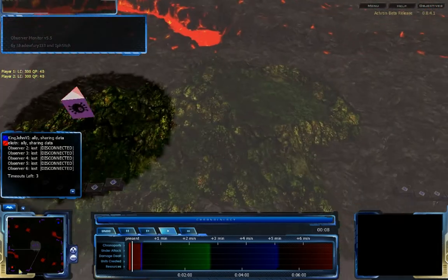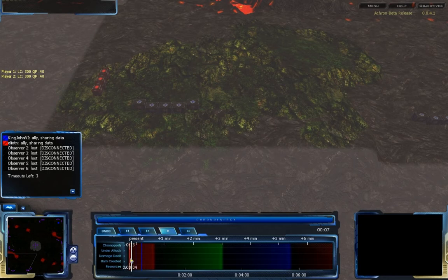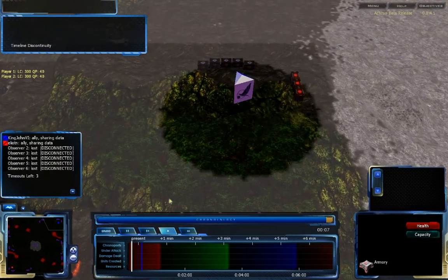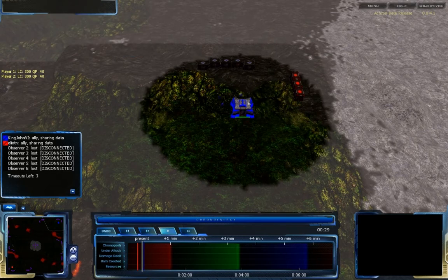King John the Sixth is in the top right corner and Elliot N is in the bottom left corner. At this point King John the Sixth has gone further forward. Both players have gone 'see,' with King John the Sixth a bit further into the future when he did it.